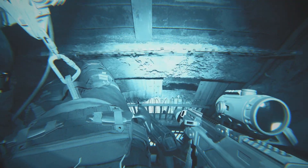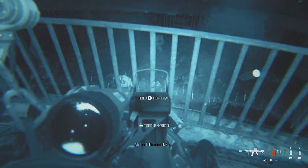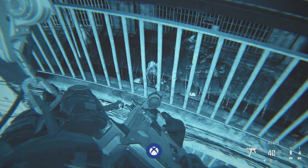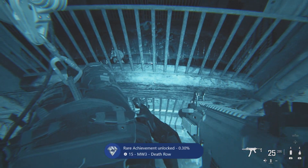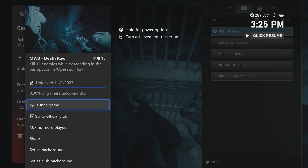Just make sure you go kind of slow and descend the floor. There are some more guards with riot shields right here towards the bottom. And as soon as you have killed 12 enemies while descending in the Panopticon, you'll pop your achievement.